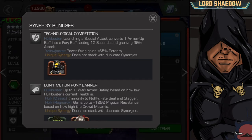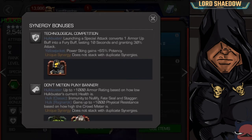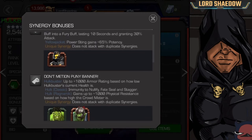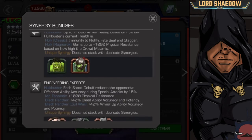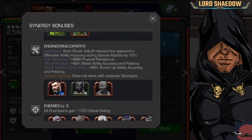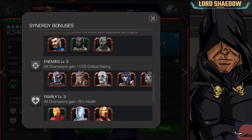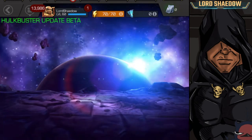We actually did a comparison earlier inadvertently because I was looking at the old Hulkbuster, so now you have a reference point. His synergies are all different now. With Yellowjacket, launching a special attack converts one armor up buff into a fury lasting 10 seconds granting 30% attack. There's also one giving up to 1,000 armor rating based on Hulkbuster's current health, and my boy Hulk — 'Engineering Experts': each shock debuff reduces the opponent's offensive ability accuracy during special attacks by 15%.